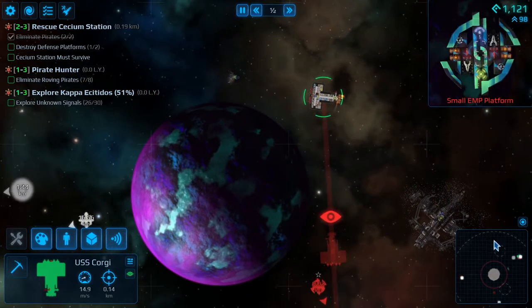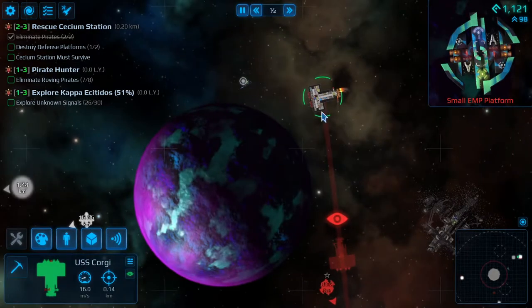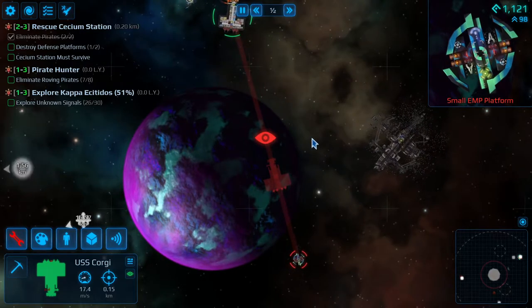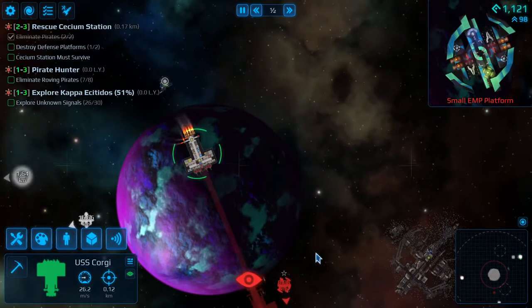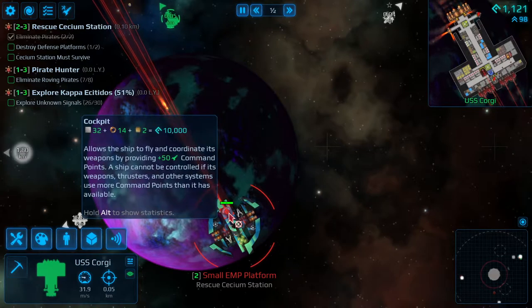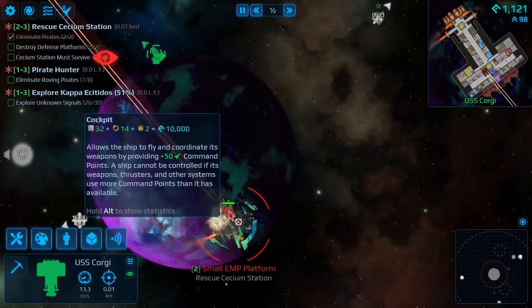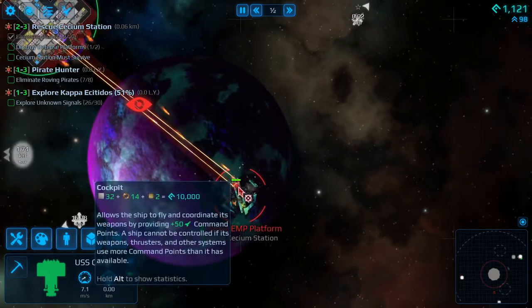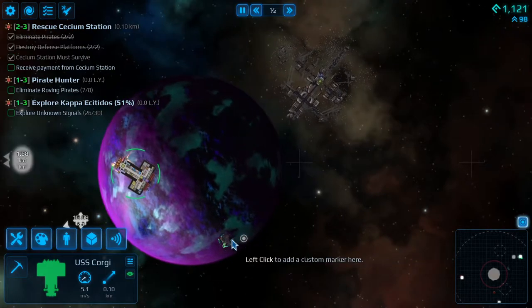Last but not least — mark that and go into this guy. We are still technically in combat so we cannot repair. Oh, we're not in combat — awesome, repair! Okay, now we got all of the engines back. We can take out this EMP platform, which is not going to do a lot of damage. Target the cockpit. One more big volley — there we go. So we got that out the way, we'll mark this as a wreck.